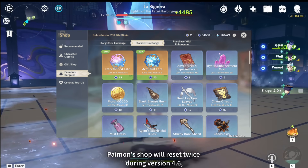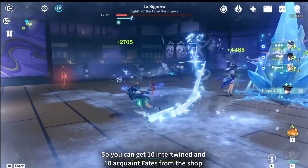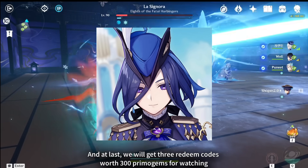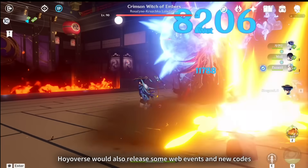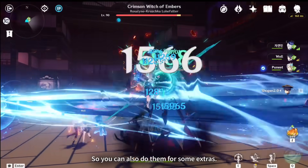Paimon's shop will reset twice during version 4.6, so you can get 10 intertwined and 10 acquaint fates from the shop. We will also get 3 redeemable codes worth 300 primogems for watching the version 4.7 special program. Hoyoverse would also release some web events and new codes worth 200 to 300 primogems, so you can also do them for some extras.